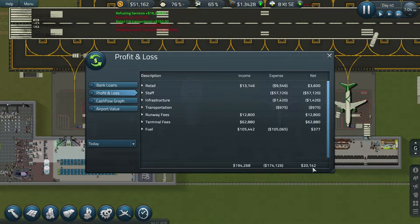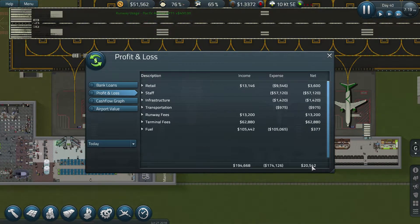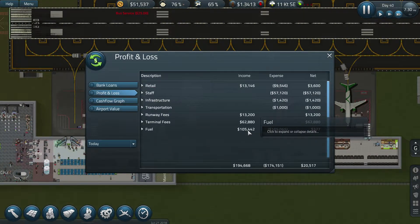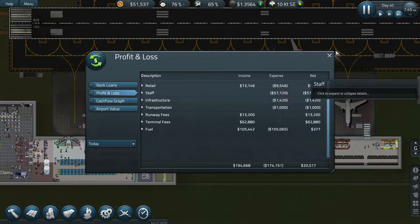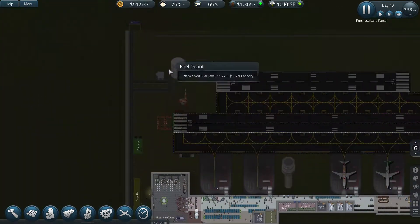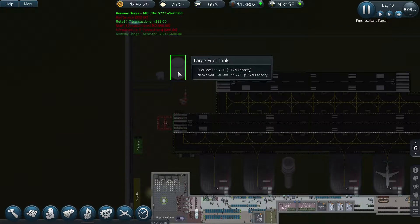We're making a net profit - it just jumped up, though it wasn't very much. Income versus expenses - we're not making much on that. I'm sure it will improve once we've got the full amount in, and money's going up quite nicely now.